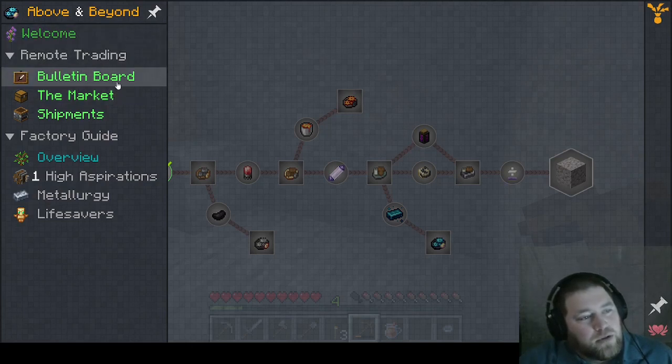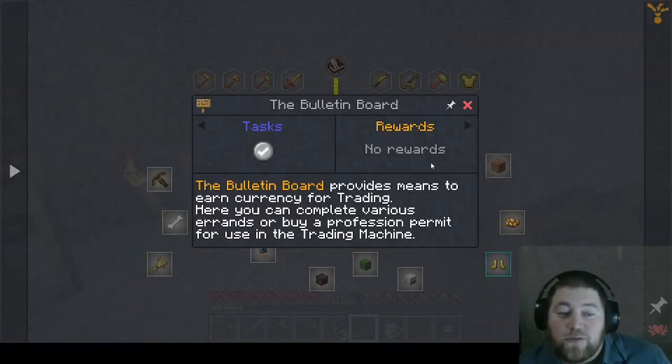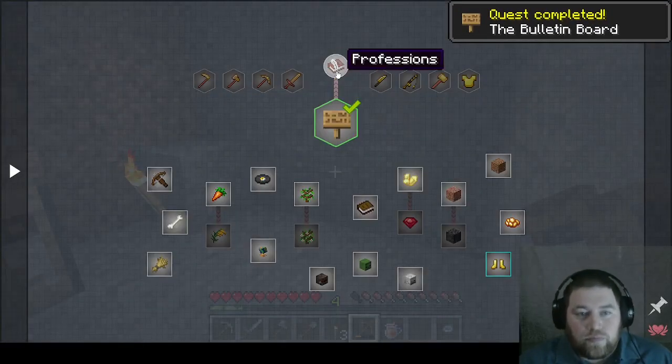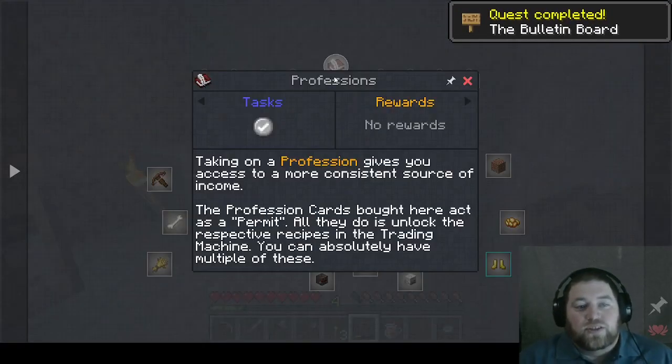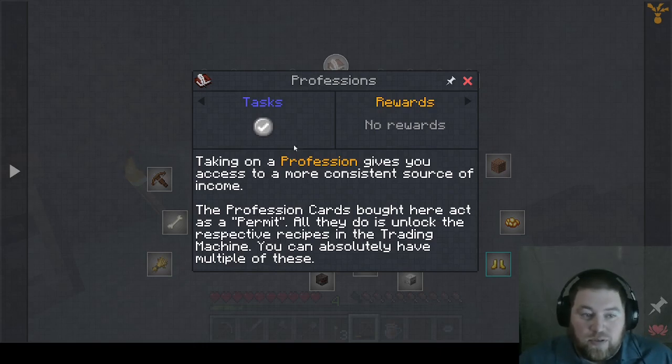Oh, that's the remote trading over here — let's just check this out. Bulletin board: 'The bulletin board provides means to earn currency for trading. Here you can complete various errands or buy a profession permit for use in the trading machine.' Cool! Professions: 'Taking on a profession gives you access to a more consistent source of income. The profession cards bought here act as a permit — all they do is unlock the respective recipes in the trading machine. You can absolutely have multiple of these.'